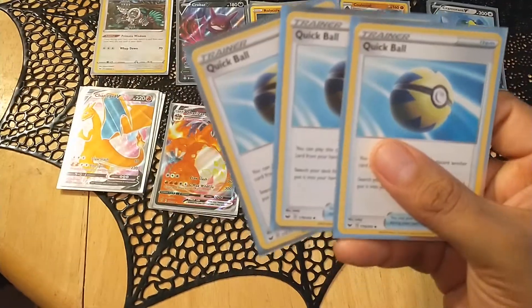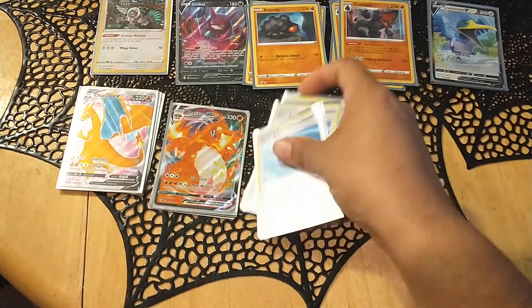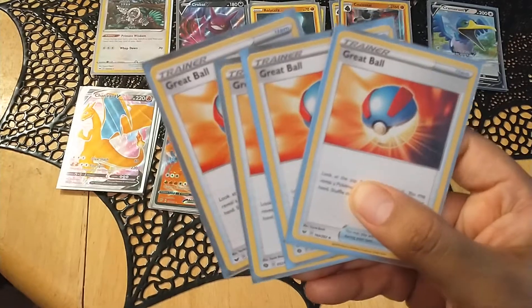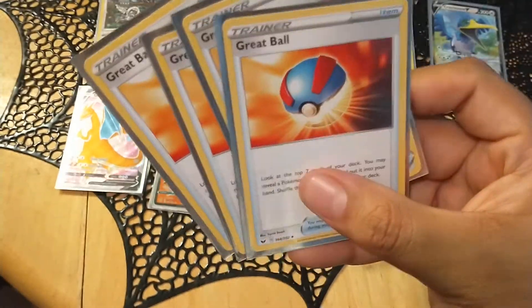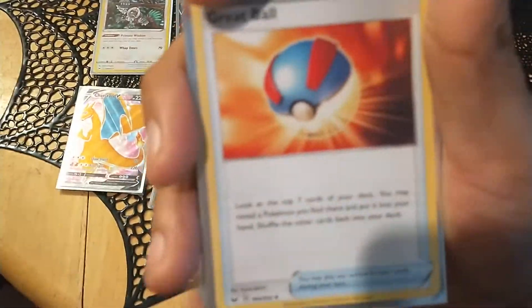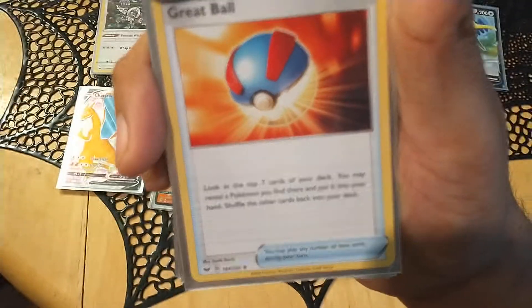Three Quick Balls — gets you any basic you need. Great Balls — I can't run Level Balls or any other balls, so Great Balls helps me get a Pokemon. It's not just basics; it's any Pokemon that I find there.